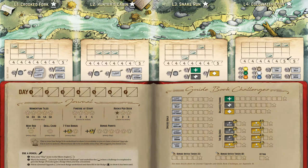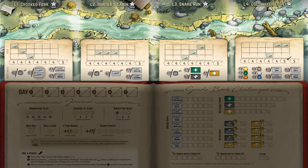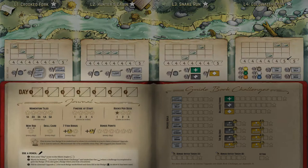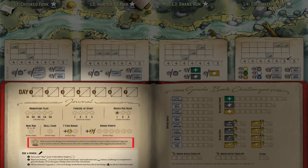Across the top of your map are the four unique locations at which you'll compete, as well as the specific setup and silent angler scoring variations for each location. The lower left section allows you to track your scores against the silent angler each day, as well as track the advancements you've unlocked by completing challenges, which award badges. You'll start with one badge, which is described in your journal, and can be used to unlock a single momentum tile available for use in this and each subsequent game.